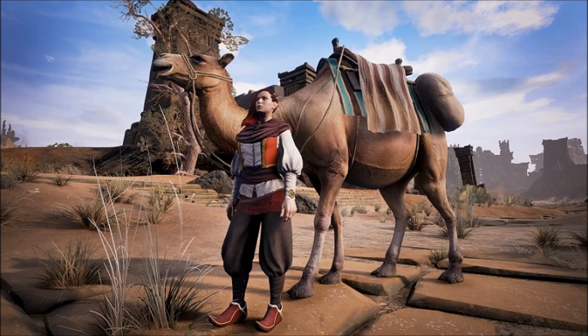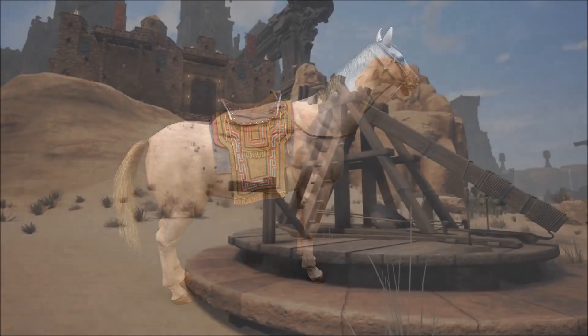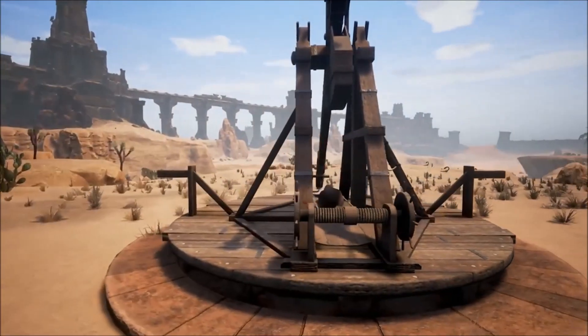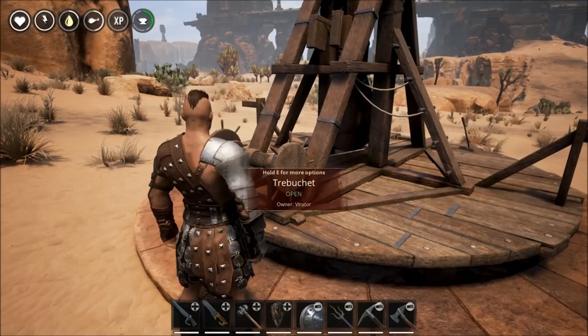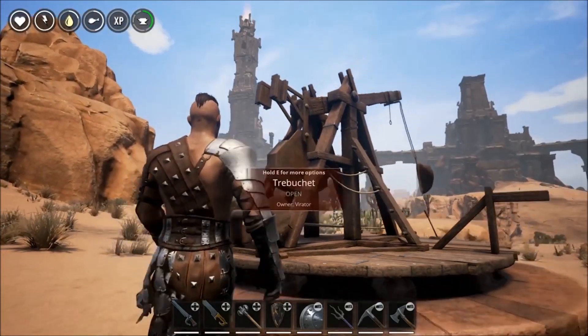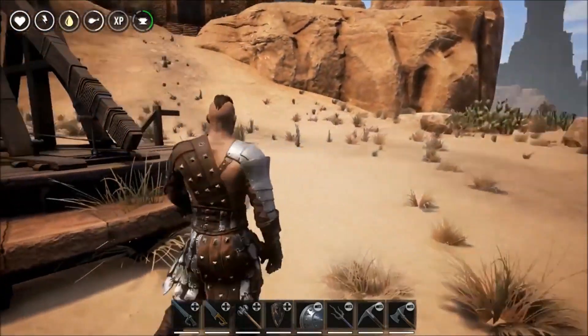Next up is the mounts. As you can see, we're gonna get camels and horses for transportation. I also heard there's gonna be heavier mounts such as rhinos and elephants that you can use in an offensive way, for offensive purposes.